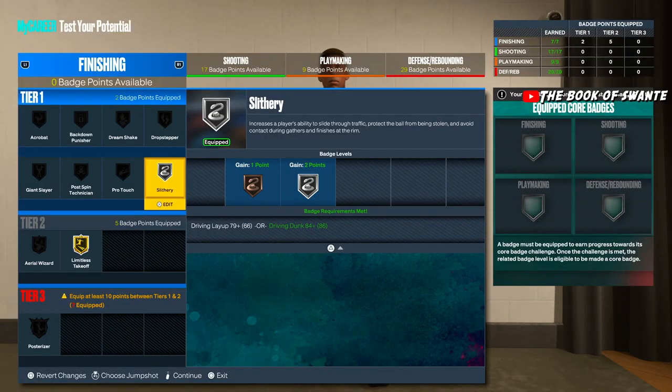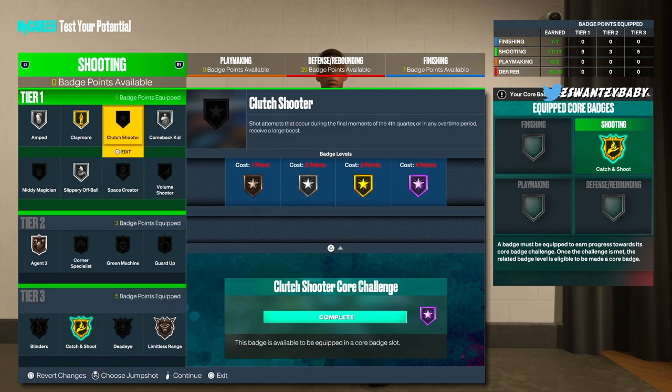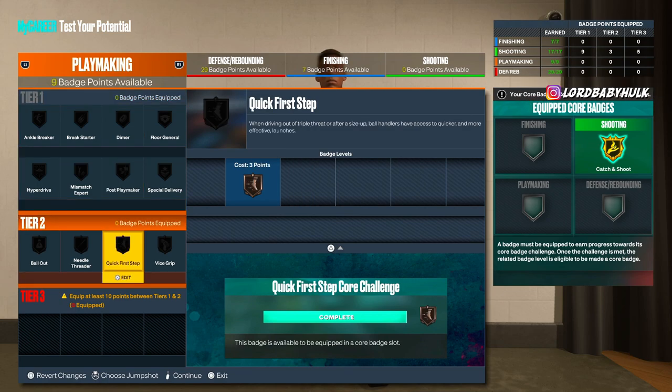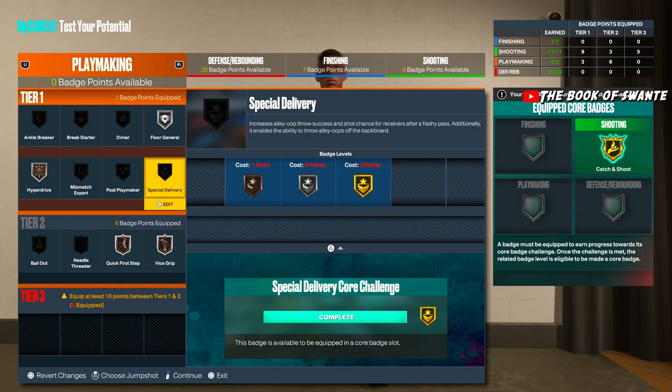With this amount of finishing, I'd go with this setup. For shooting, I'd probably rock all of this. For playmaking, I'd probably do this — not too sure, it could change. Maybe take off Floor General and put on Bailout — I'm not sure.